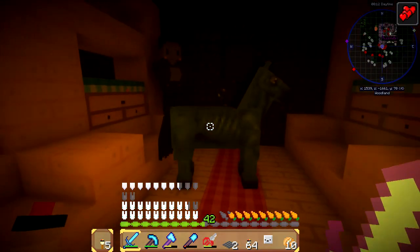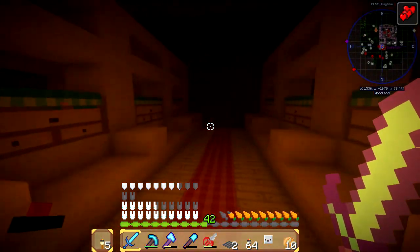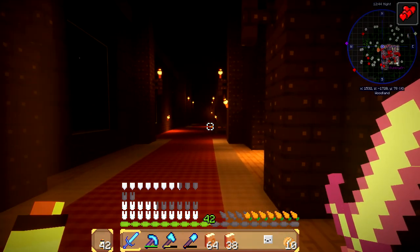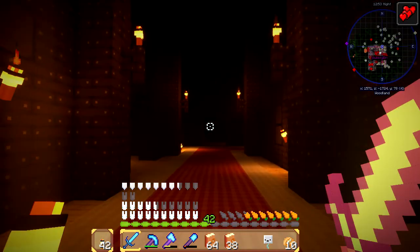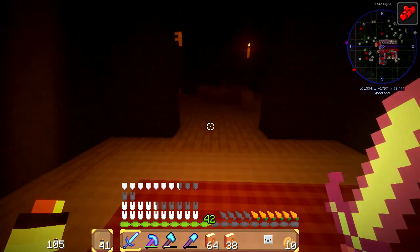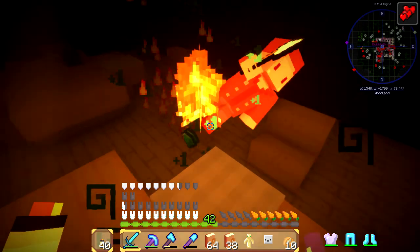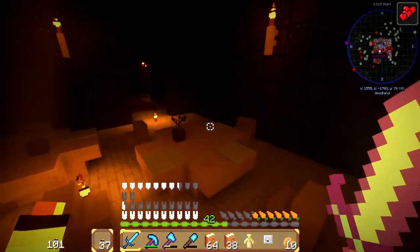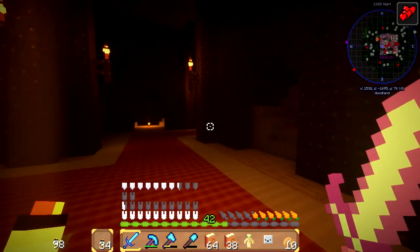There's a skeleton horse in here! Oh, there's a zombie horse too. Did he multiply? Okay, just following the pathway to the right. What are woodland mansions supposed to be like? Obviously it's a mansion, but why are they here? Where did the vindicators come from? They are villagers - they're called villagers. Oh I love that. So that means Notch is evil? I think he might be.